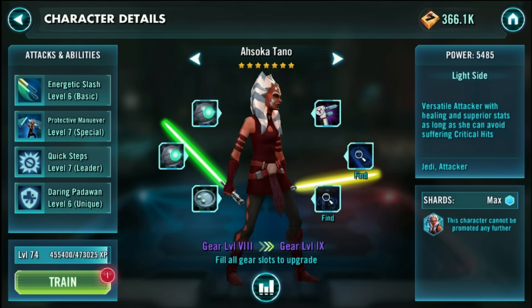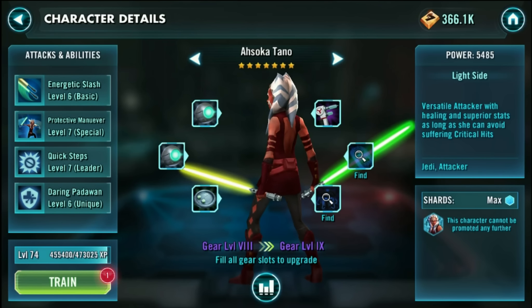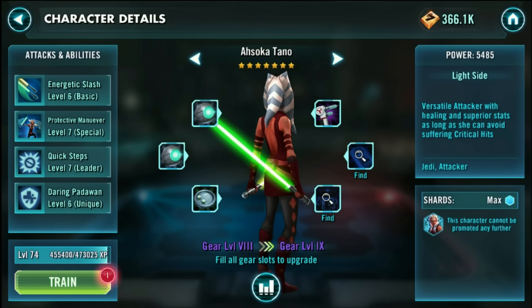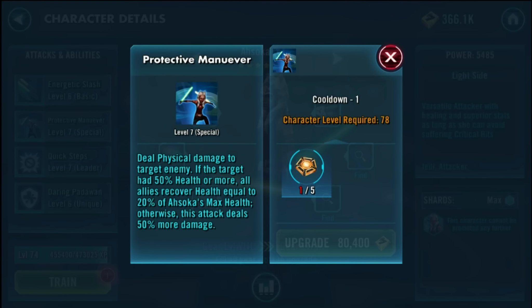Ahsoka was one of the five seven-star heroes I used to defeat Yoda. She surprises me all the time, especially in the raids — she does a lot more damage than you'd expect and she heals herself. Her Energetic Slash deals physical damage to the target enemy and Ahsoka recovers health equal to 10% of her maximum health, increased to 15% on a critical hit. She's very resilient and great for Galactic War on autoplay.